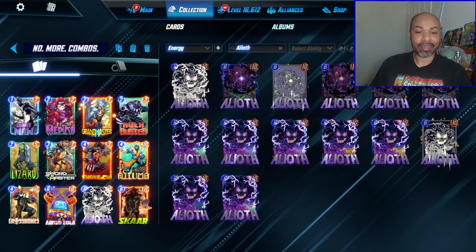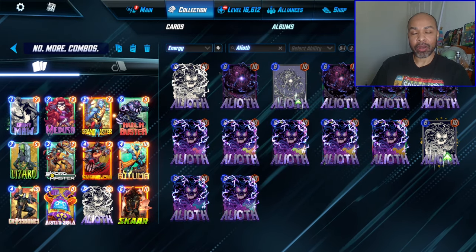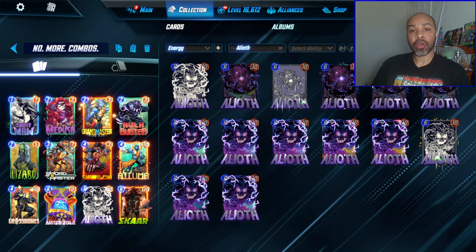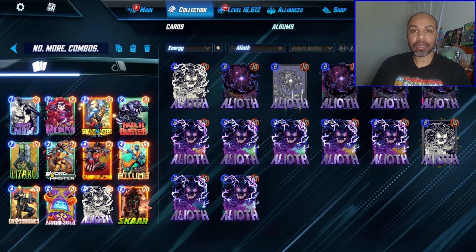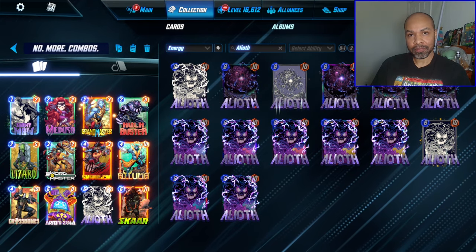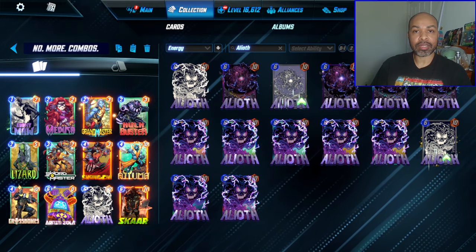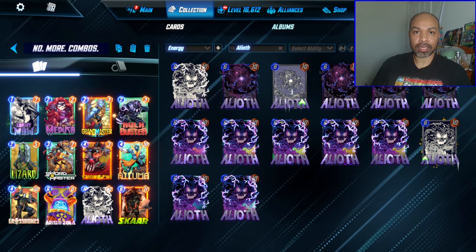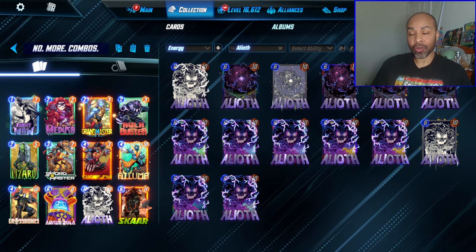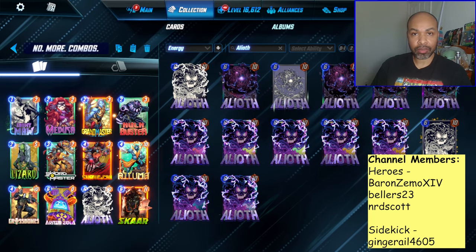Anyway, the deck is really about Elioth. It's really about gaining priority and being able to shut down your opponent. If you don't gain priority, you're going to lose — no deck is perfect. Because we also have Shang-Chi, who, if you're not gaining priority, you can just Shang their target. And if you decide to put in Enchantress because you're seeing a ton of ongoing, you can do that as well. You can also Zola those cards if you leave a lane free, or if you have Grandmaster, you can Grandmaster them.